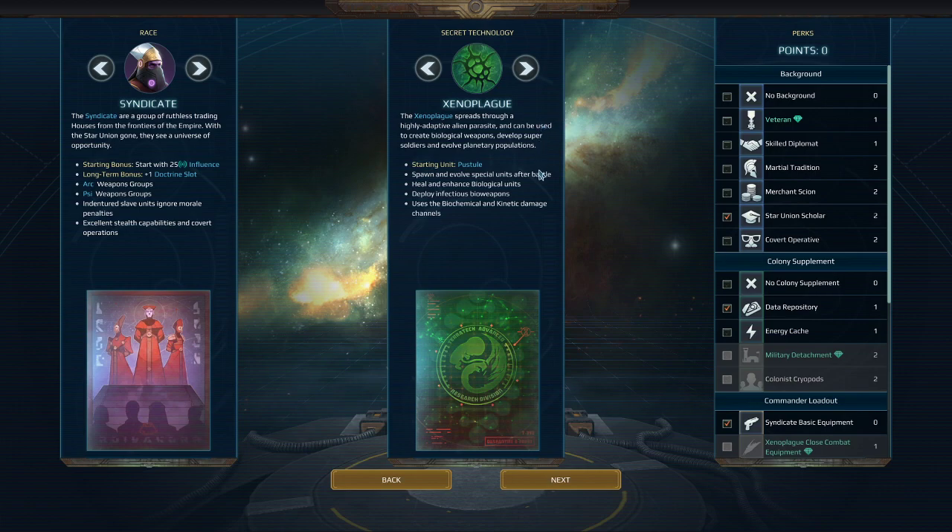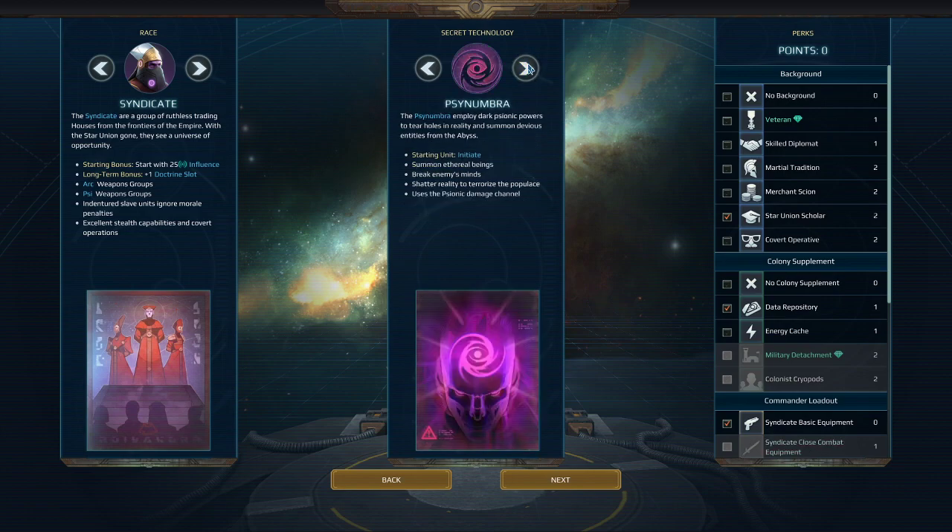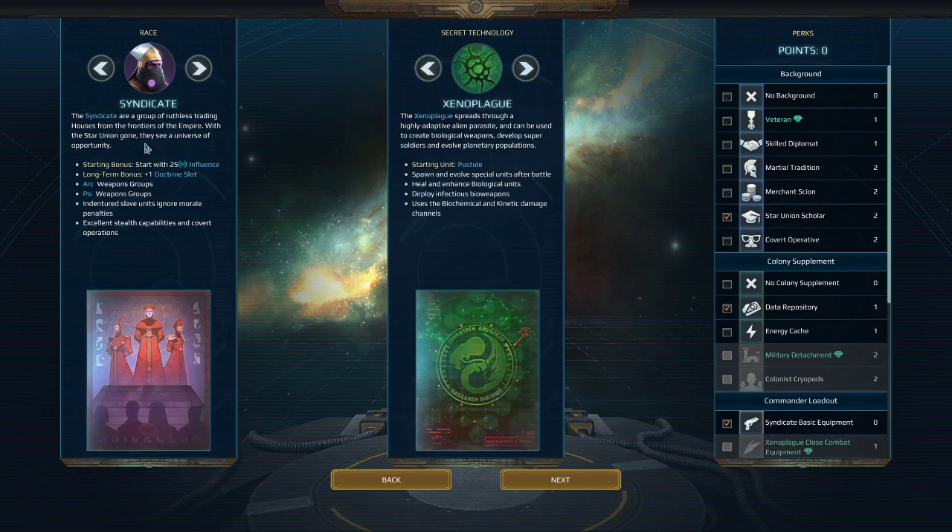Next we have Xenoplague. Xenoplague runs into the issue that it's not really a great combination with the Syndicate — there's not a ton that stands out as useful. It plays like Xenoplague does: get lots of pustules, if you don't you're screwed, if you do you snowball. Your basic units are what you're building but they don't benefit much from Xenoplague mods. You end up in a weird situation where Xenoplague does its own thing and your faction has nothing to do with it. Since Syndicate units are weaker on their own, Xenoplague being weak is even more of a problem for them.